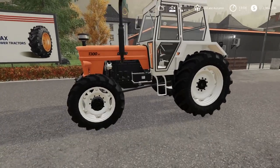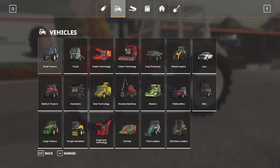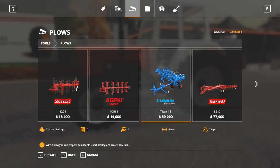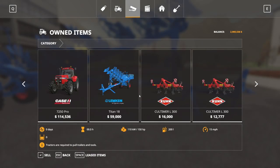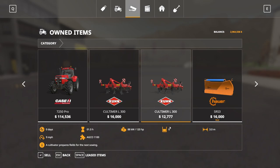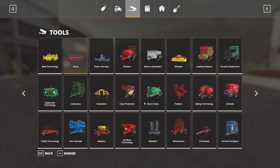Also, if you use this tractor for more than an hour, you will no longer be able to sell it back for the same price. So at 0.9 hours, if you're not going to use it, you still get full price back. I think it's a good feature if you play realistically — for example, maybe you buy a plow thinking you have what you need to pull it, then realize your tractor can't manage. You only used it for 0.2 hours, so you can go into the garage and sell it back for full price.